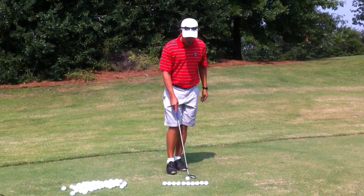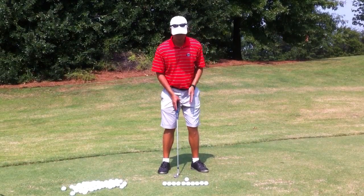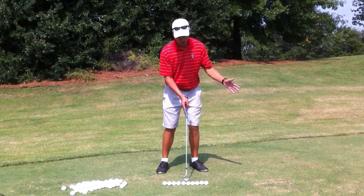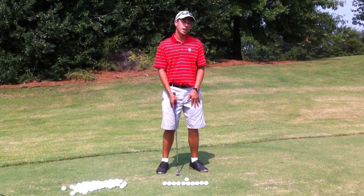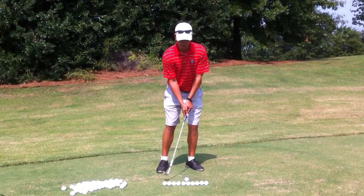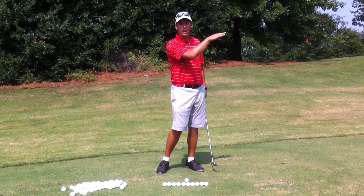What you want to do when you set up for this ball position drill: you're going to have your feet about hip distance apart. The fifth and sixth ball from the front — that fifth ball — is going to be in the middle of your stance. Set that up in the middle of your stance with a neutral grip. That's going to be your neutral ball flight, hitting the sixth ladder rung right in the middle.